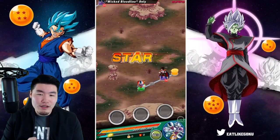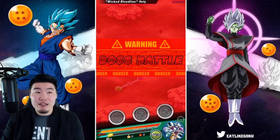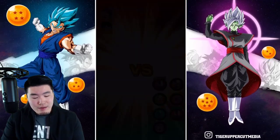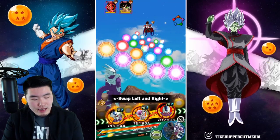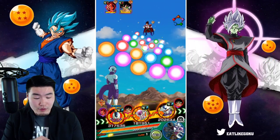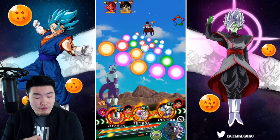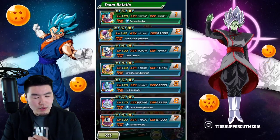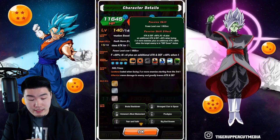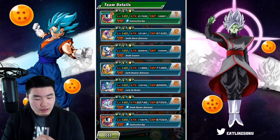Unlike the other stages, this one doesn't matter as much in terms of rotations because everybody links really well with each other. But I do want to keep the STR Cooler and the Second Form Frieza together because this guy lowers attack and defense, and this guy gets an extra boost from enemies having lower defense. Extra attack when enemies are defense down — so we are good to go there.